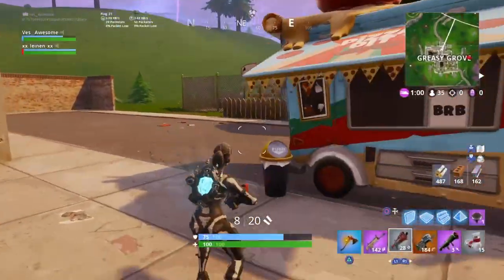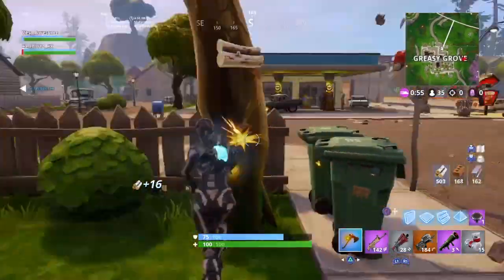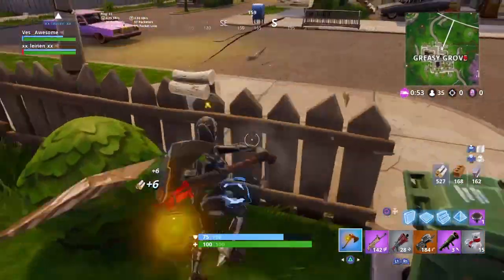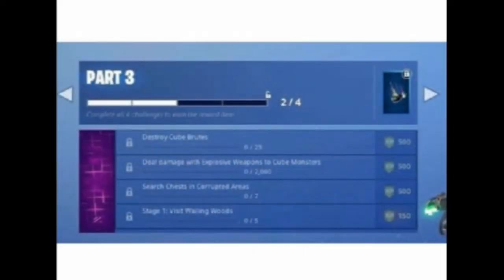So you guys want to know Part 3 and Part 4 of the Fortnite Nightmares challenges that are coming into the game — that's why I'm making this video. For Part 3: first, you want to destroy cube brutes, which are the things that spawn the zombies. Destroy 25 of them and you'll be one step closer to getting this contrail. Next, deal damage with explosive weapons to cube monsters.